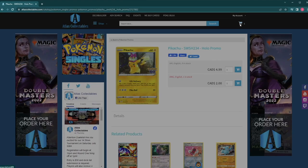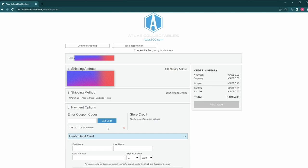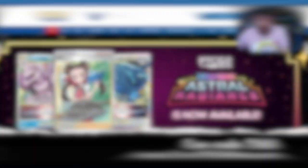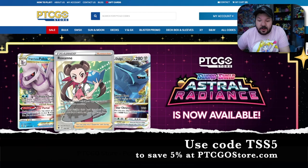The Shuffle Squad is proudly sponsored by Atlas Collectibles — the best place to buy any trading card game product online. Visit atlasTCG.com and use code TSS12 at checkout to save 12% off your entire order. Atlas ships worldwide. Also check out PTCGO Store for Pokemon TCG codes available 24/7 with instant email delivery — use code TSS5 for 5% off, or get 10% off with the special code for YouTube members and Patreon supporters at ptcgostore.com.